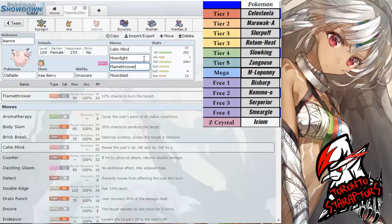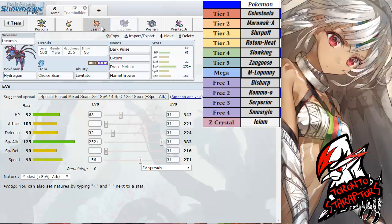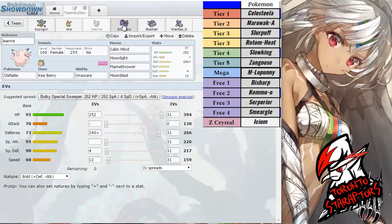I have to make sure the Celesteela is weakened enough, or I am at plus one or plus two, before I fire off a Flamethrower. Moonlight is obviously there for recovery — I am Unaware, so I have to run Moonlight over Softboiled. Calm Mind is Calm Mind — it's Clef, right? You need Calm Mind on Clef. The EV spreads are very straightforward: his team is very physically offensive, so I'm running max HP and mostly physical defense, with a little bit in special defense to help with Calm Mind, and a little bit in speed in case he's speed-creeping my Clefable with his base 50 mons — mainly Alolan Marowak and Celesteela.